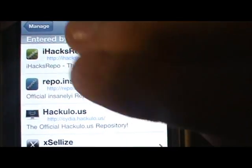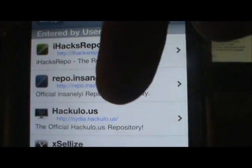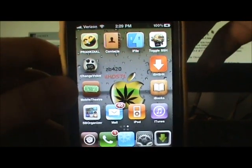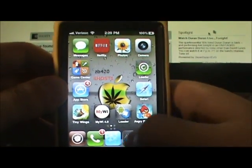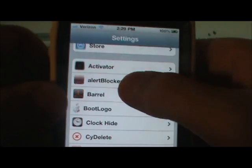To get Alert Blocker for free, you'll want to add ihax repo at ihaxrepo.com and repo.insanelyi.com - both will be in the description below. When you download Alert Blocker you won't get any application icon, so you'll need to go into your Settings and scroll down until you see Alert Blocker.